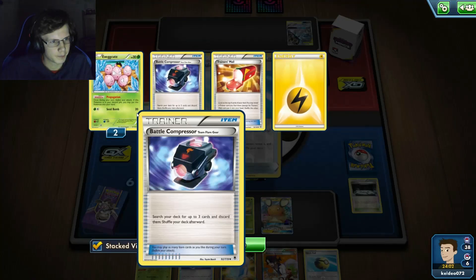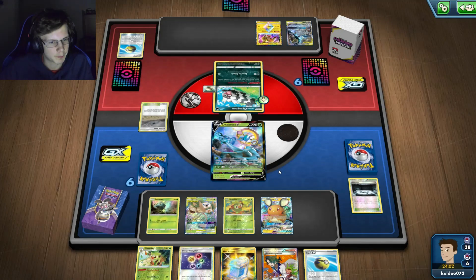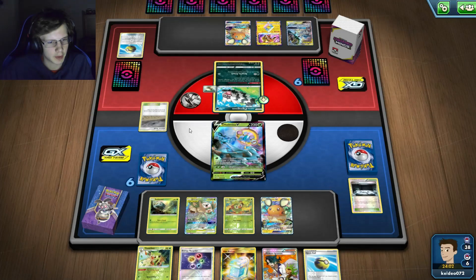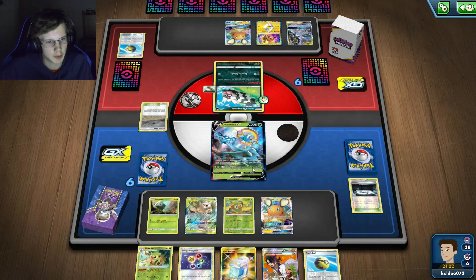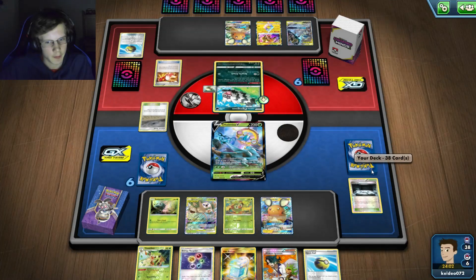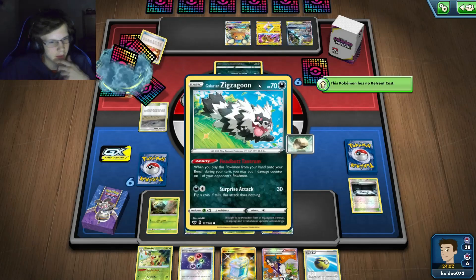He definitely has a start advantage. He's got two Exeggcutes in the discard, so I'm probably dead right here. I was really hoping I could get value off that Silent Lab. I am definitely behind already in this game, but I can come back. I can evolve Thwacky right here and go for Rillaboom next turn since I already have him in my hand.